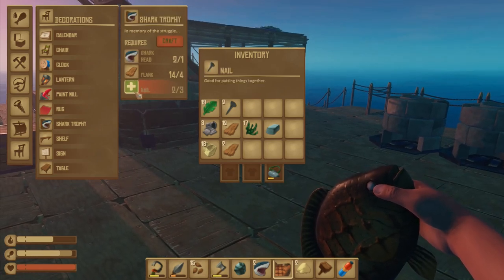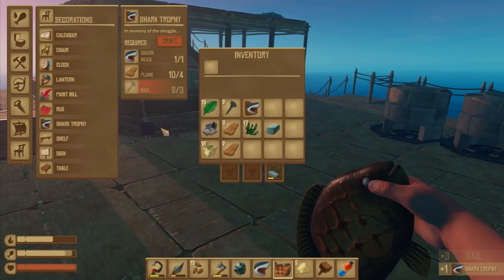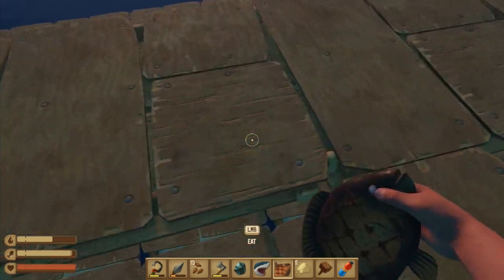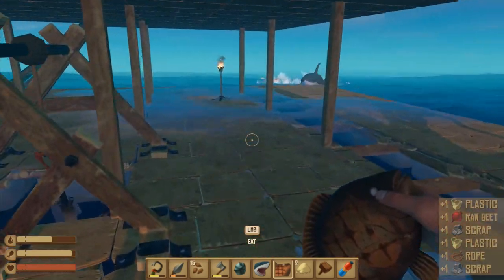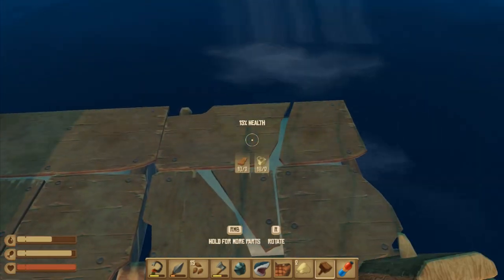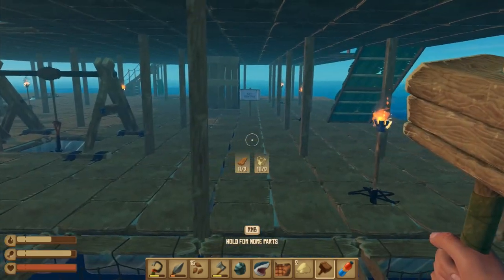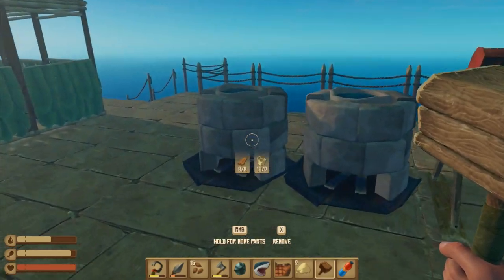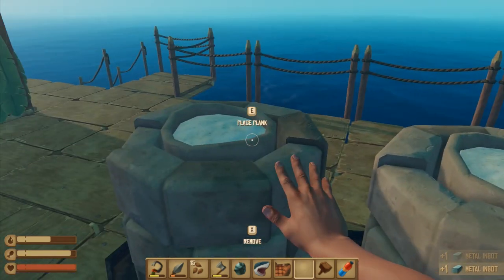I've now got some materials to make some shark heads with. Going into here - shark trophy. I need the nails, so I can only make one more shark head trophy at the moment because I don't have the scrap. I'm hoping I'll be able to get a bit of scrap from down here. I got a barrel - there's a piece of scrap. There's a shark attacking somewhere under the water, which isn't helping.